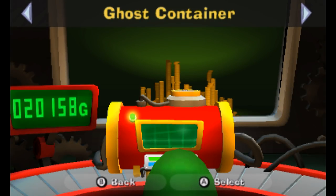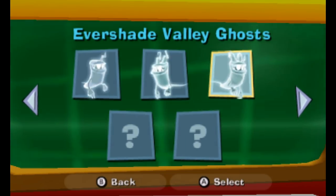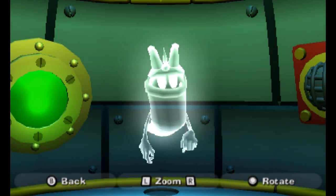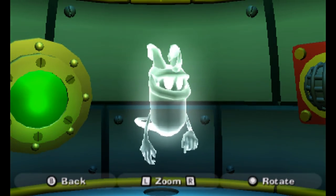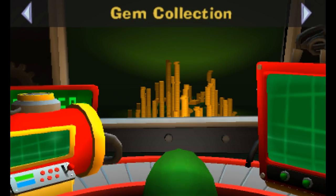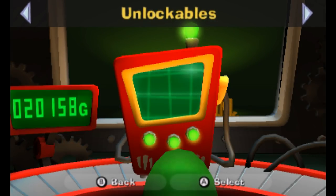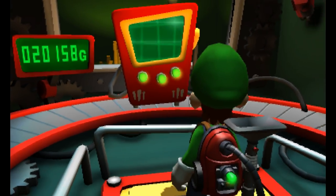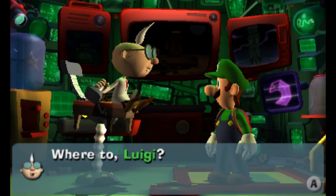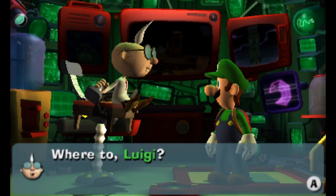I want to go to E. Gadd's vault and take a look at a couple of things. Let me save. So let us see the new ghost — there should be the new possessor. Right here, this is the Overset Possessor. To protect the dark moon piece within him, he possessed the huge clock face at the top of the tower and called on hordes of ghosts to help him out. A battle to remember. And you've unlocked all upgrades — congratulations. That's weird, it feels like it wouldn't be as worth it to unlock gold anymore, but maybe there'll be more things that pop up later. That is going to wrap it up for today's episode of Luigi's Mansion Dark Moon. Before you go, be sure to comment 'zebra clock.' Also subscribe to join the ZebraHerd. Thank you guys so much for watching — I'll see you next time. Bye!